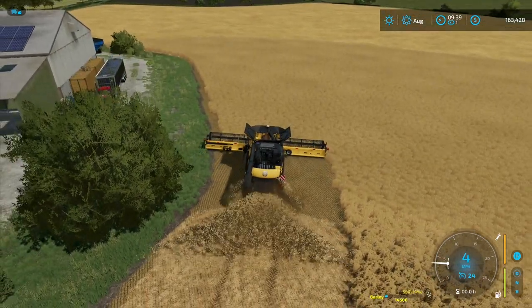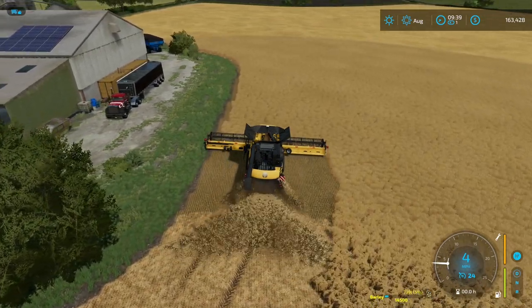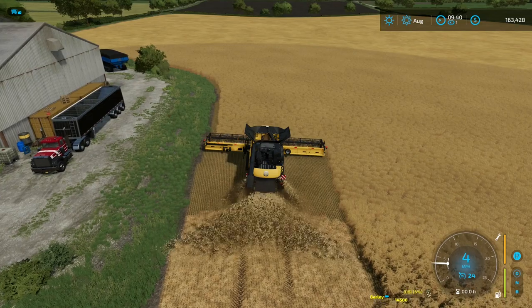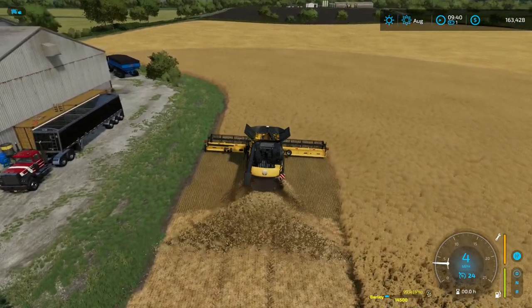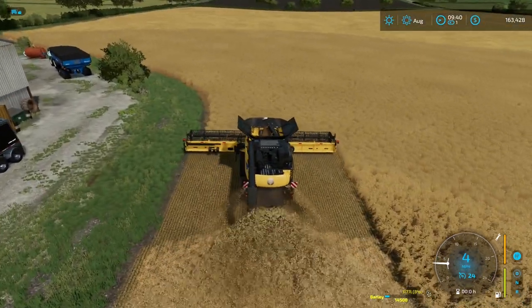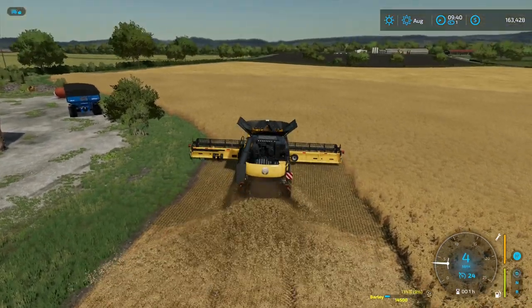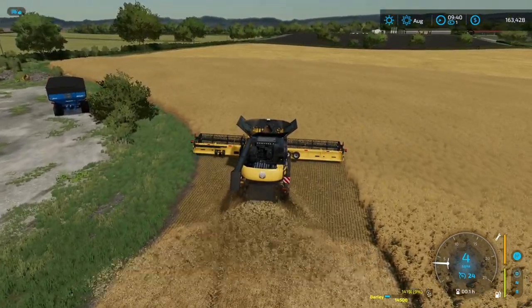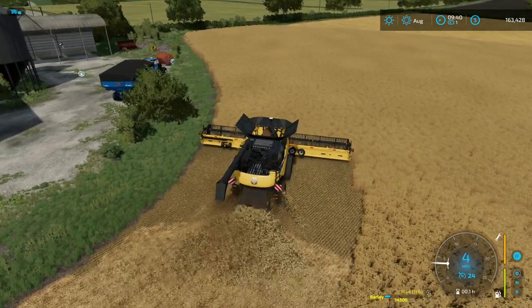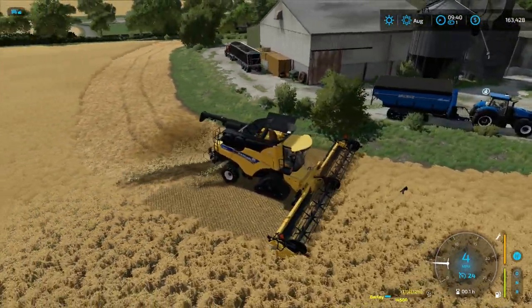Look at that — look how wide that spread goes, this is great! So we get to plow it right in and it'll give us a level of fertilization right off the bat. Then all we'll have to do is cut some grass. This mod is absolutely fantastic — sometimes harvesters just spread stuff everywhere, but with this one it's nice and wide and covering the 13-14 meter header width, overlapping into the uncut barley.